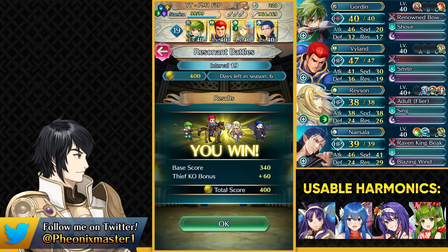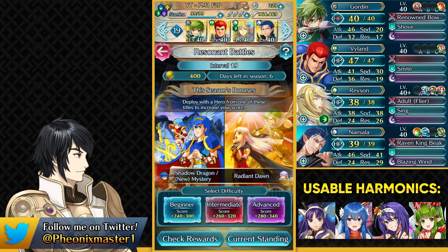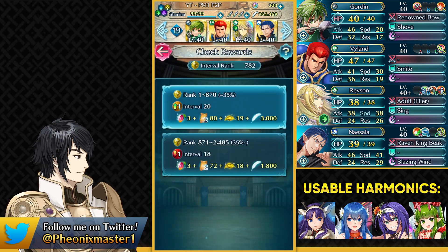Edelgard, Ingrid, and Dimitri are all very strong here, so we can just avoid them by using Lunge with Naisala as always. If you are a free-to-play player without any harmonic, it seems like you're going up to interval 20 — I'm not sure if this is going to stick because it usually does not. Make sure to check the comments before you attempt the solution.